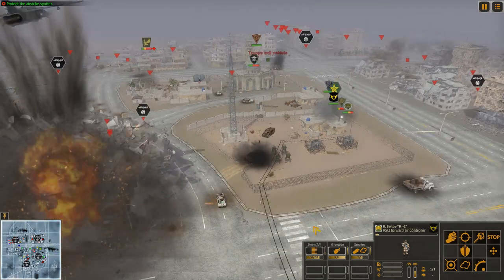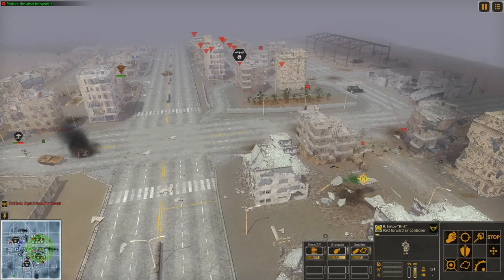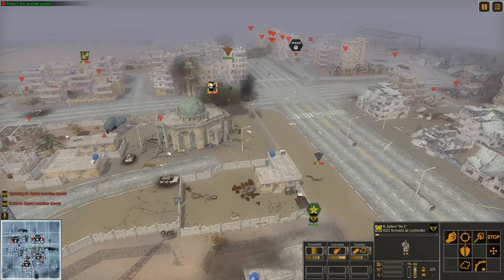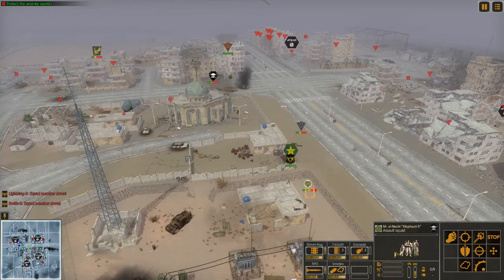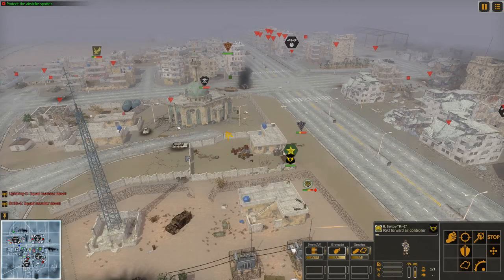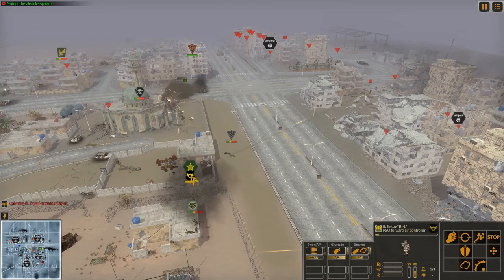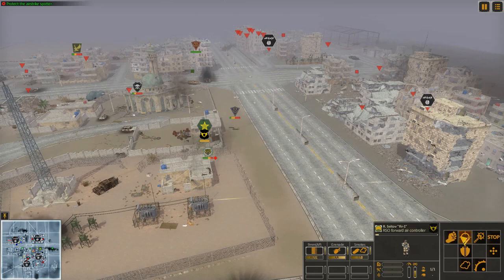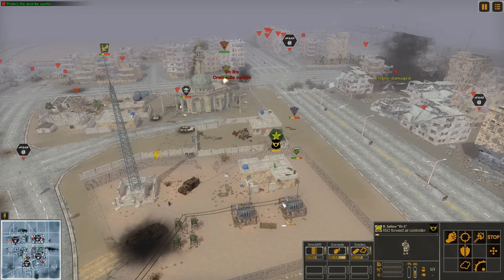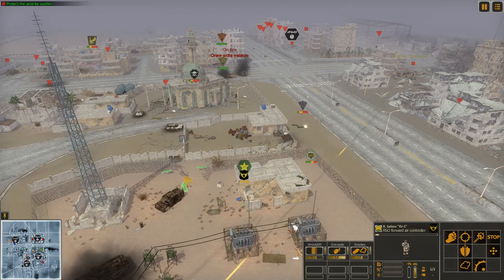One more strike right on top of these guys — nice, but I don't think it really did much. What we really want to do is get that vehicle. I'm going to send the commando squad into this mosque — taking cover in the mosque isn't a bad idea. We need to actually control this position. That's it for our airstrike spotter — he does not have any more attacks. I'm going to have to get him out of this building and try to make it to the mosque.